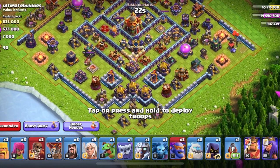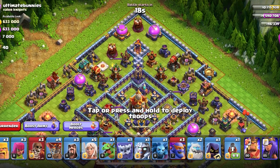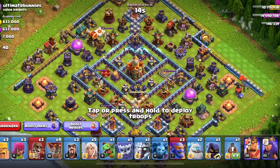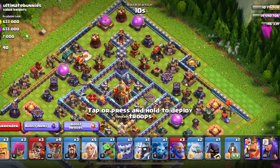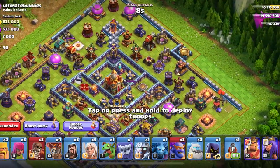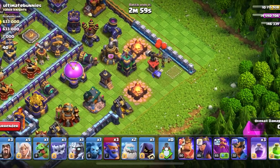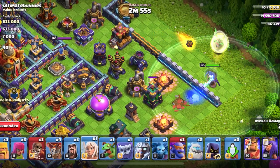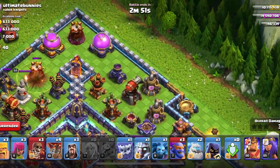Looking at this base — I think the top has better value for a Flame Flinger. So that's where I'm going to put the Flame Flinger, and then I'll put the Warden on the right corner of the base. I'm going to funnel with the healers — it's like a Warden walk.